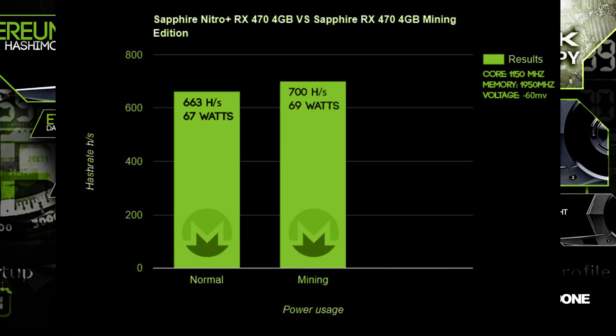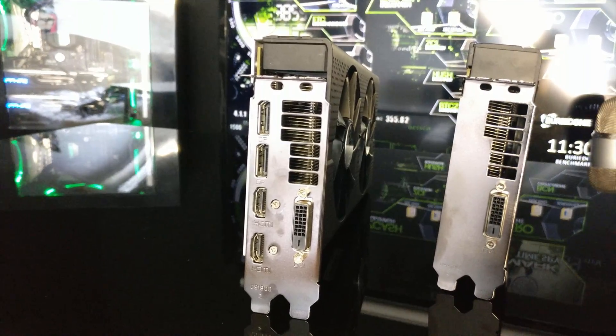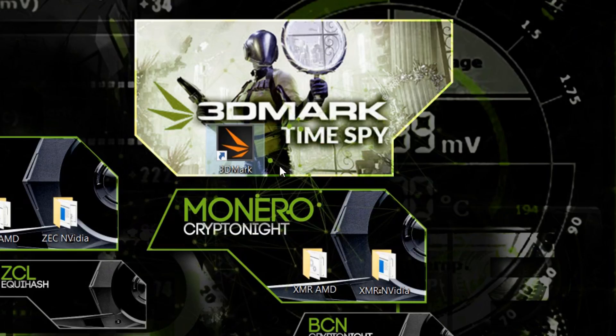Of course there are going to be way better core and memory settings for all of these coins, but today I wanted to show you the difference between both cards. So make sure to buy the right card — for now it looks like the Sapphire Nitro with the gaming HDMI connectors is going to be better for reselling after mining. Keep that in mind: you will always need to think about reselling your cards.